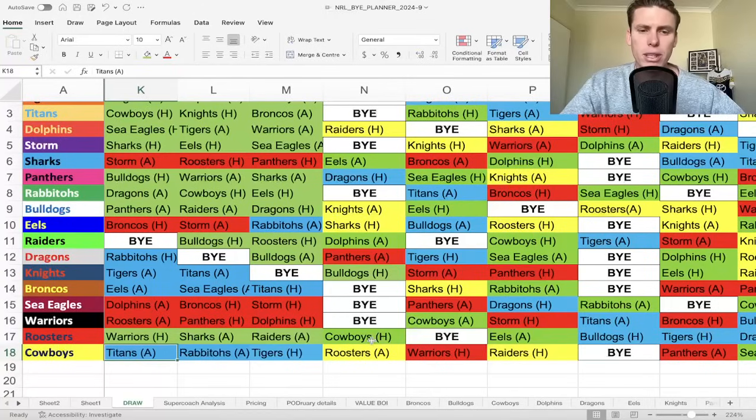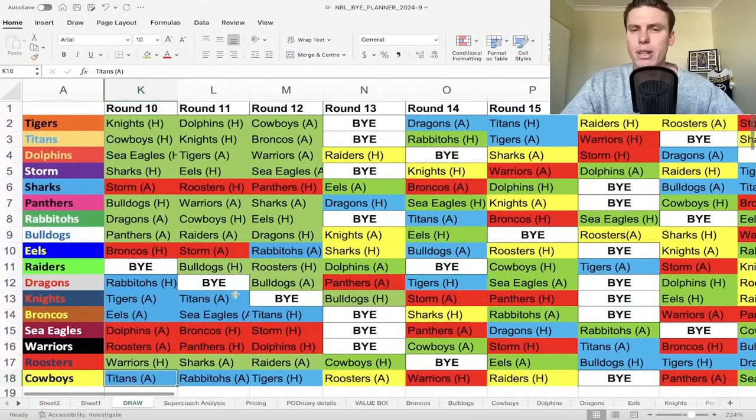Then in your secondary or third trade for the week, go for that top tier gun - whether they're a guy that plays Origin or just a top player in their side like an AFB or something like that. Hopgood's got through that bye - if he gets lucky and doesn't make Origin, he could be a good one to slot into your side as well. All those types of decisions you want to look at in your head-to-head team, then focus on where you're at in your league. Are you near the top, in the top three or four and could have a loss or two through the bye period? Then you don't have to trade too heavy through that period.